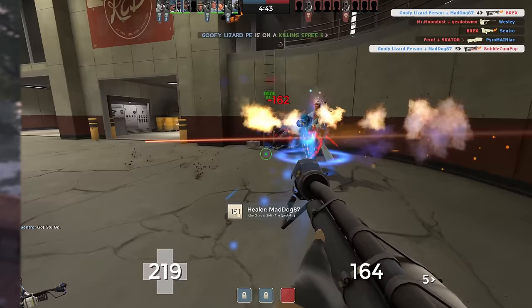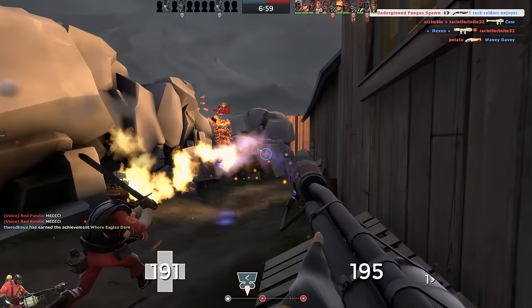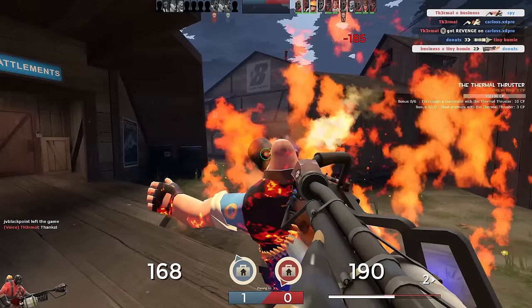First off, secondary weapons. Aside from the South Park gag, we really only talked about two secondaries in the episode proper, and those were the mobility-focused ones. With the backburner, most non-mobility secondaries function basically the same as they do with every other flamethrower. The flare gun is a fun opportunity if you're doubling down on the crits gimmick, and the manmelter lets you extinguish teammates without tapping into your more limited supply of airblasts. But other than that, you're usually just best off using the mobility stuff. We mostly cut these for time because the video is long enough as it is.